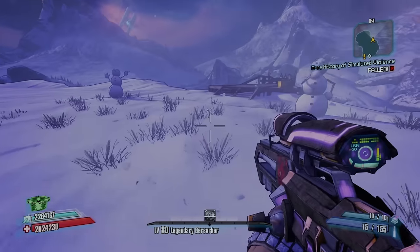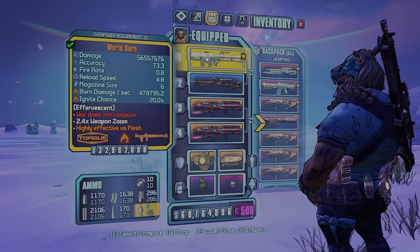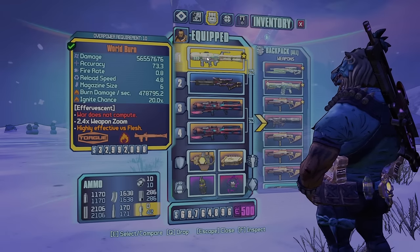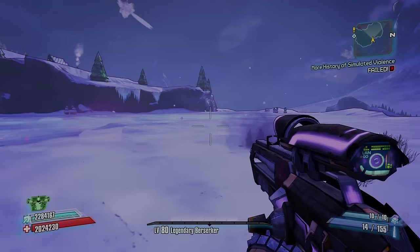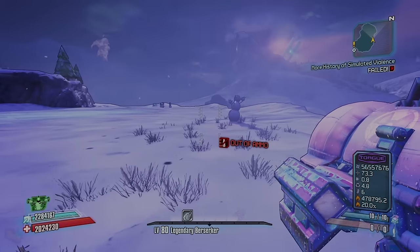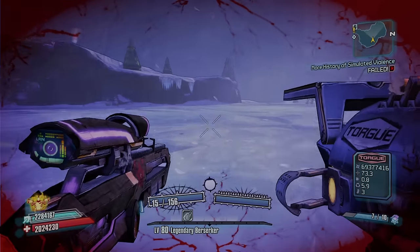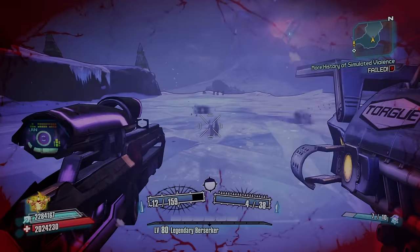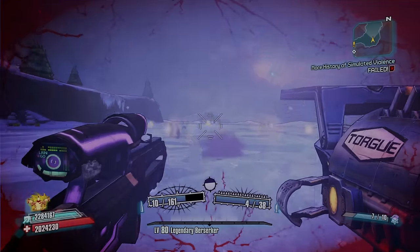The first glitch is the damage transfer glitch. To do this, you'll need a Pimpernel and a high-damage Rocket Launcher, preferably the World Burn or the Ahab. How this works is the damage from the Rocket Launcher — 56 million — will get transferred to each of the pellets except the middle one from the Pimpernel. These pellets that spread off to the side will now do that Rocket Launcher's damage. This works best if you have an empty Rocket Launcher, because then it will also add Money Shot bonus. When I offhand them, they change to Explosive. Each one of these side projectiles is now doing the damage of this Rocket Launcher — 69 million damage on each one of those balls.